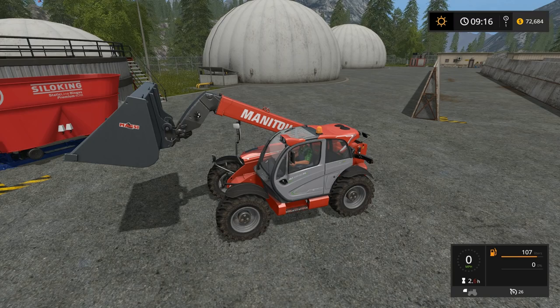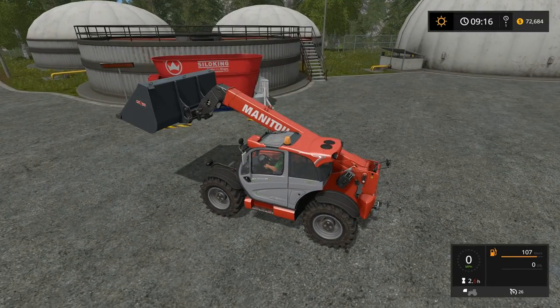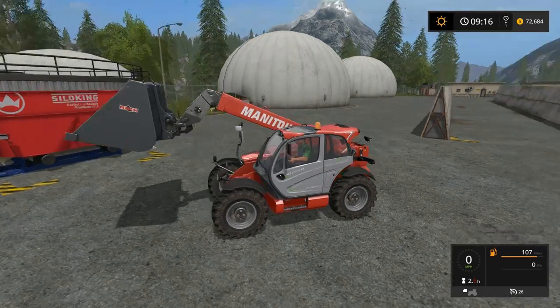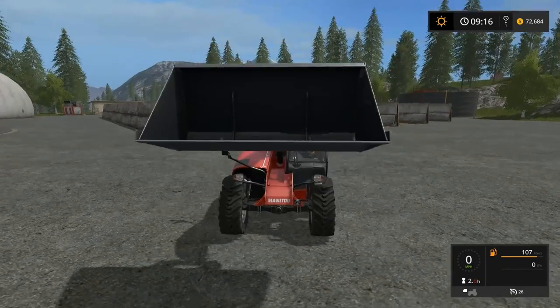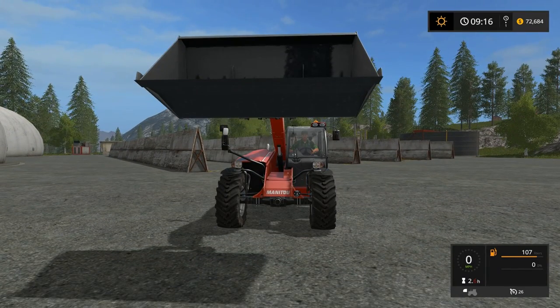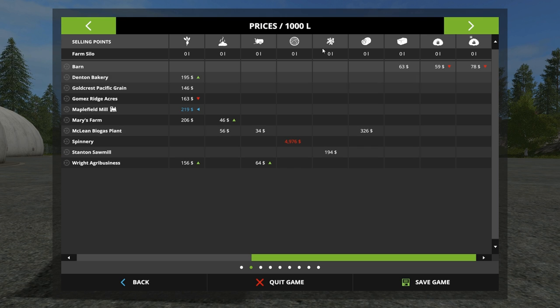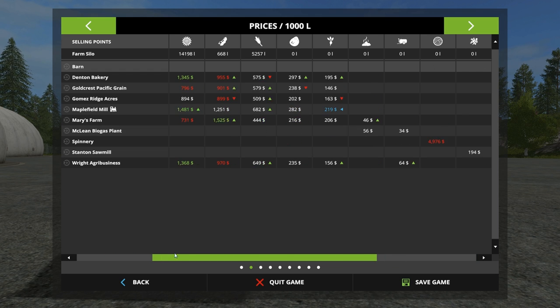We know that a bale of silage from a grass bale wrapped up is something like $1,450 to $1,475. I was talking about that last time and Klaus wrote in and made a comment that caught my curiosity — does it fluctuate with supply and demand like other crops do when you sell them? We're right here at the McLean Biogas Plant.